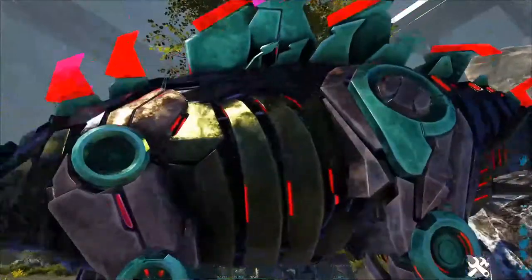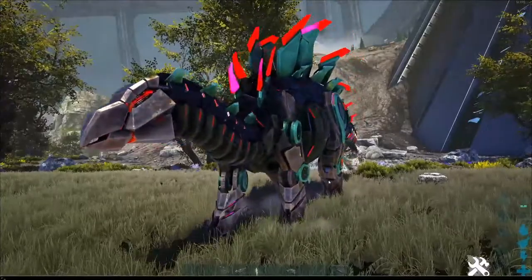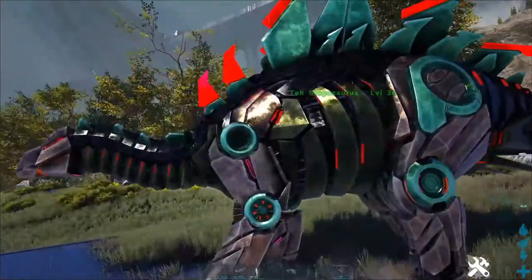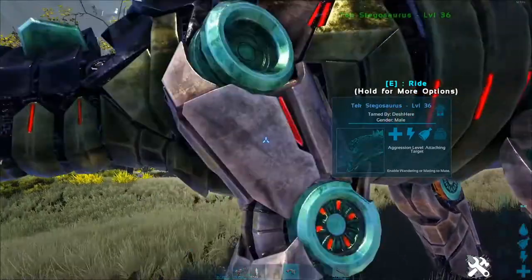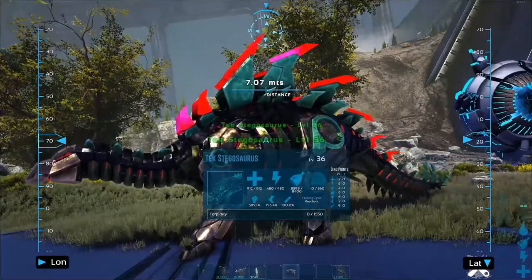This is a wild dino right here. We've got a level 24. I'm going to force tame this so it gets perfect taming effects. Now it's mine — we've got a level 36. I've installed the binocular mod to easily show you its base stats. If you look there on the right, it's got 2 HP, 6 stamina, etc.